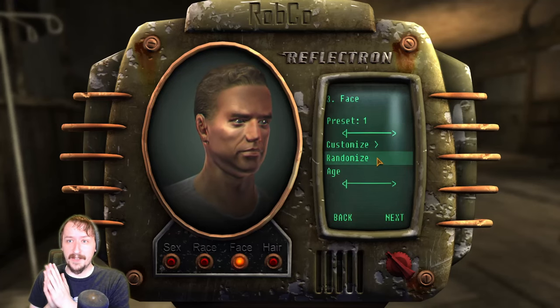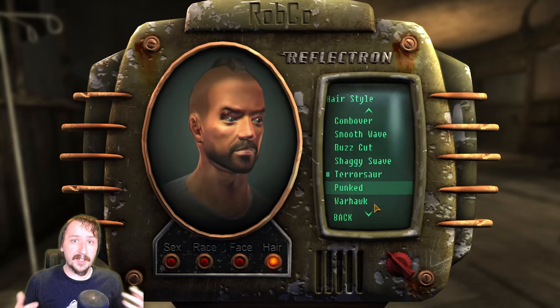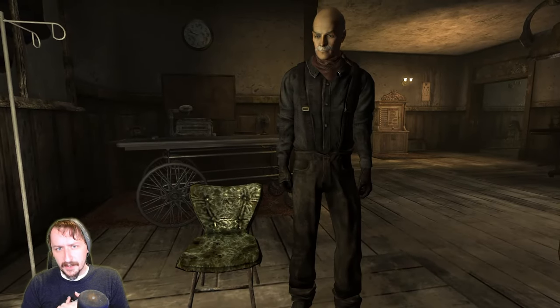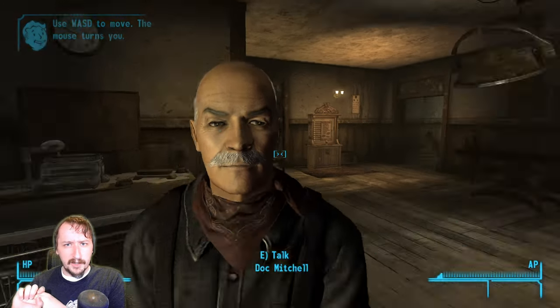All of these follow kind of the same formula — it's just there are more steps the further we go. The very first step is starting a new game in Fallout New Vegas and going through the tutorial section. Once you wake up at Doc Mitchell's, you can pick your character's name, pick how they look. It doesn't matter whether you're male or female; there's no inherent advantage for either one of them. There are plenty of perks that go both ways.